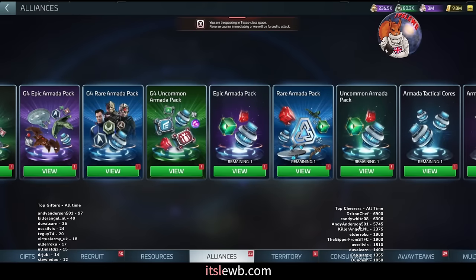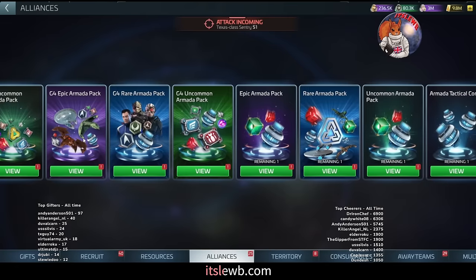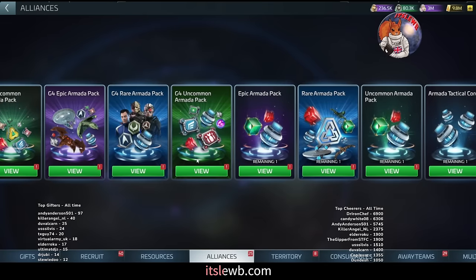For players who have gone to ops 40 and above, all the way up to ops 50: the advice does not change for uncommon and rare — max pull these every single day. For the epic chest, start being a little more conservative because your focus in the 40s is the G4 epic pack. When you see the G4 uncommon and G4 rare armada packs, you might think these are exciting new options — ignore both of them completely for the entirety of your game. They are absolutely useless.